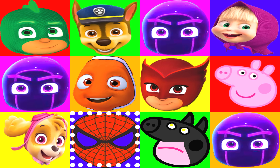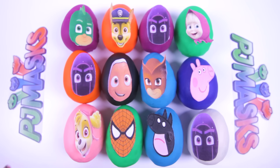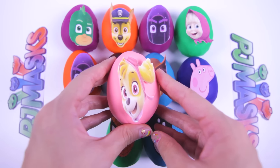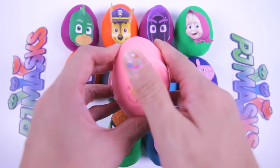Now let's see which surprise egg we get to open first. And...stop! Nice! It landed on Skye! Skye is the pink pilot pup from Paw Patrol. She's the only Paw Patrol pup who can fly. How cool! Now let's take off this pink Play-Doh and see what's inside this yellow surprise egg.